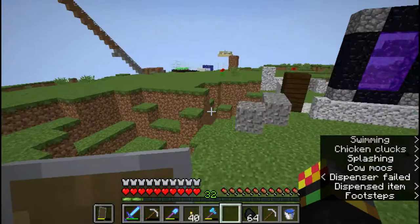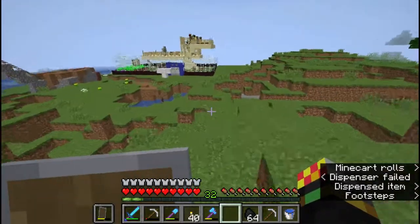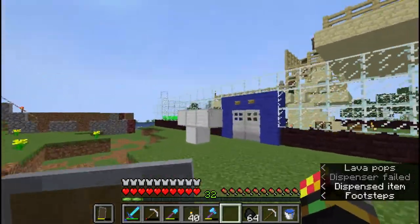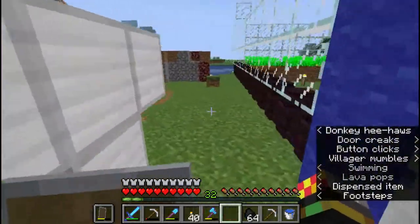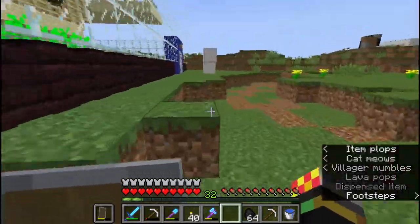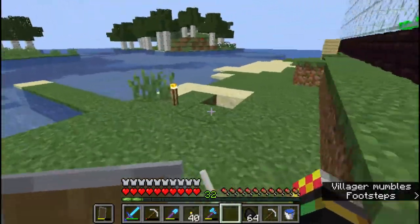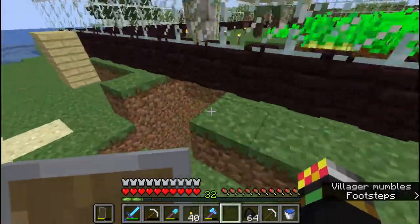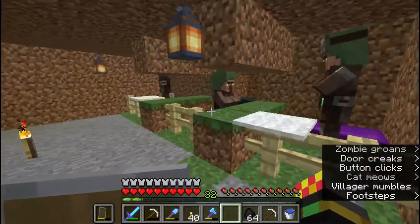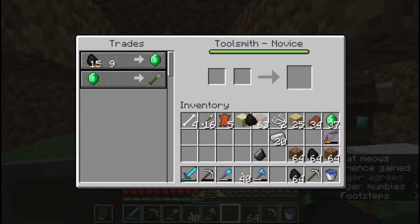Another good thing about having a village like this is that the iron golems can actually hit through the fences. I've seen loads of mobs get hit like that. The vindicators, once they try to attack the villagers, will stand right next to the fences, and then the iron golems will just easily kill them.